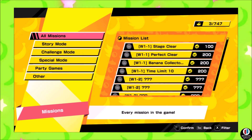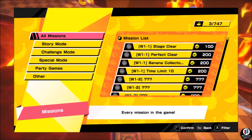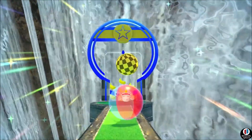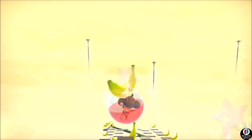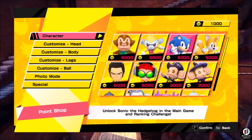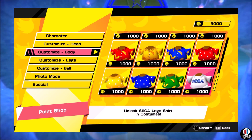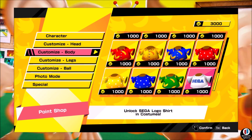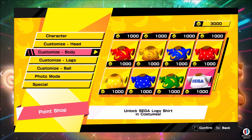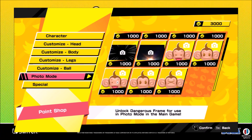The way you're going to earn currency is through the 747 missions within Super Monkey Ball Banana Mania, as well as collecting bananas. So you'll want to do levels over and over again to not only complete all the challenges but also earn enough currency to unlock everything available.